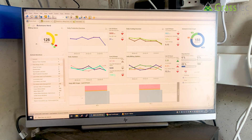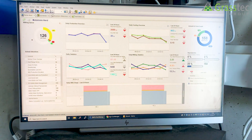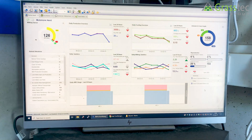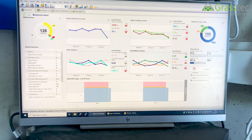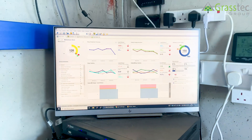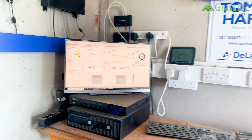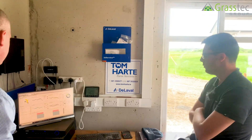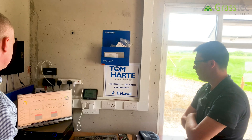The incomplete milking rate is quite high at the moment. There was a problem last night — a liner that had just slipped off slightly. Once we got that sorted, with incomplete milkings the cows are drafted back into the shed for another go at being milked, which is very helpful.